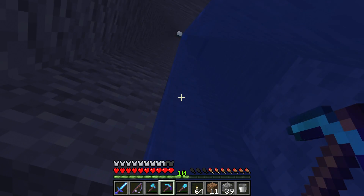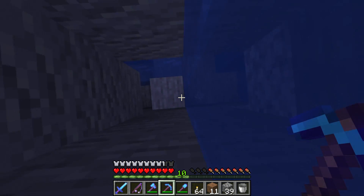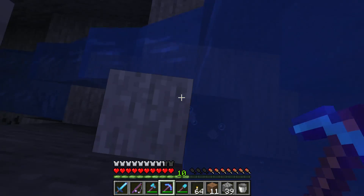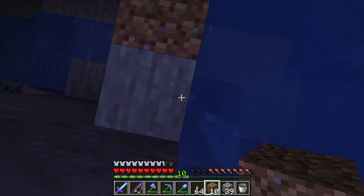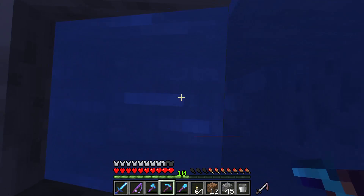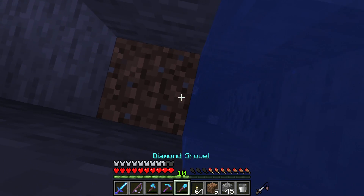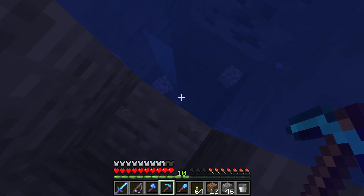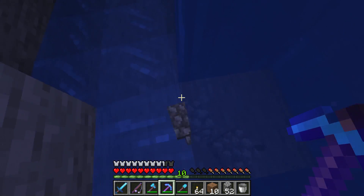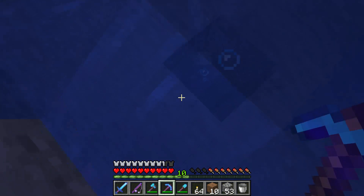As you can see we've broken through the roof of a cave, but no worries because water makes you fall very slowly. What we do want to do is stop the water going that way so that we can continue with our little mine shaft.